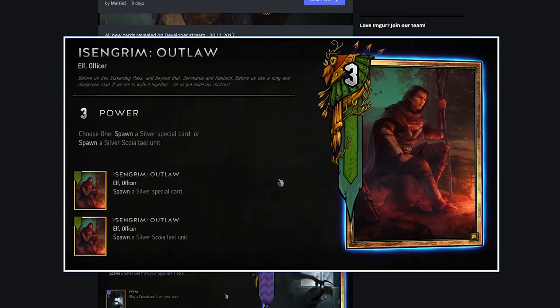First card: Grim Owl, a three power gold card from the Scoia'tael faction. Choose one: spawn a silver card, or spawn a silver Scoia'tael unit. Spawn is basically like Hearthstone's Discover - you choose from one of three options and bring it into play. This allows you to discover a silver special card or silver Scoia'tael unit. On a gold body, I don't think this is all that powerful because Scoia'tael already has a lot of cards to tutor out silver cards, and I don't think there are many silver Scoia'tael units you really want. Maybe this gets useful over time, but as it stands I don't think it's all that powerful.